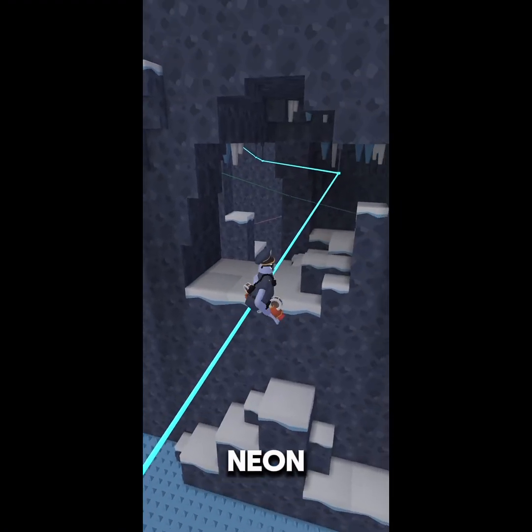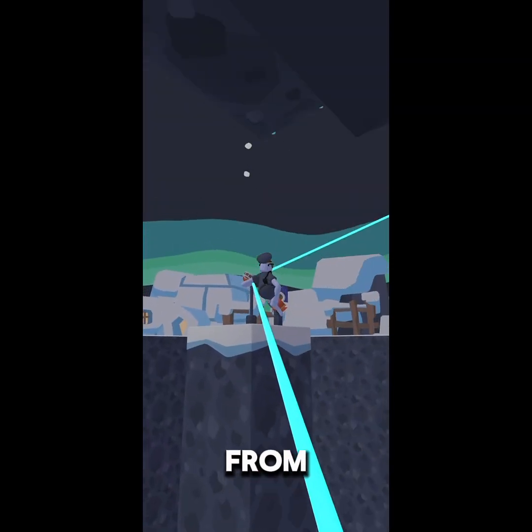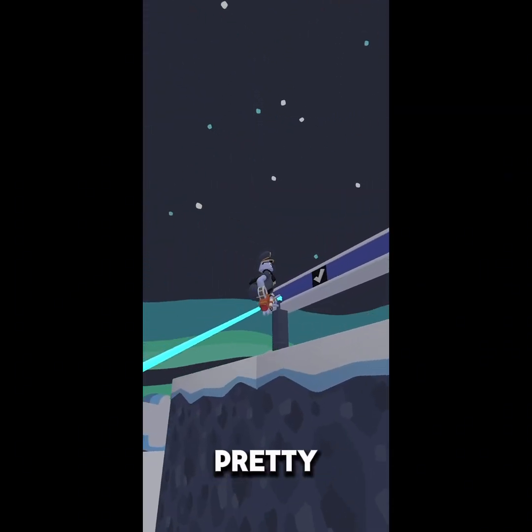This is another zipline pylon, but except it's neon. Neon pylons can send you in any direction that you jump on them from. You can pretty much go up or down.